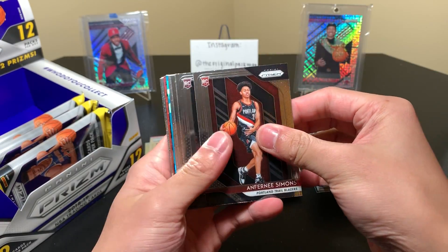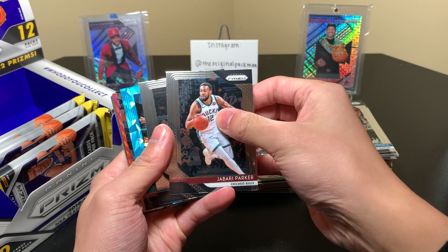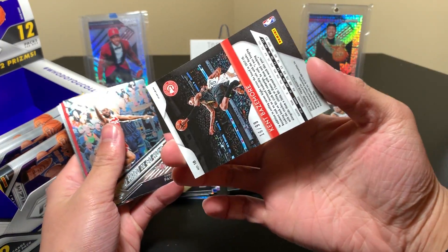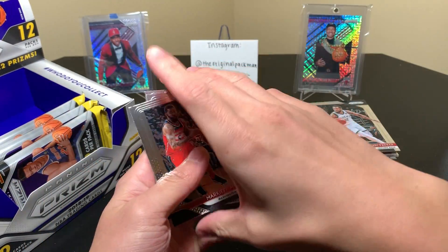Blue Ice — come on, be a rookie, let's go. Lots of rookies so far, that's a good sign. It's Kent Bazemore, Blue Ice, number 299. I love the Blue Ice ones — ouch. Jamal Murray. And Kevin Love, Burke, and Morris.